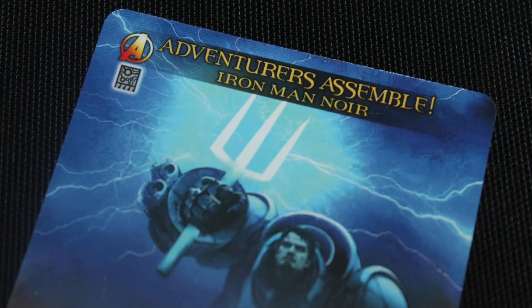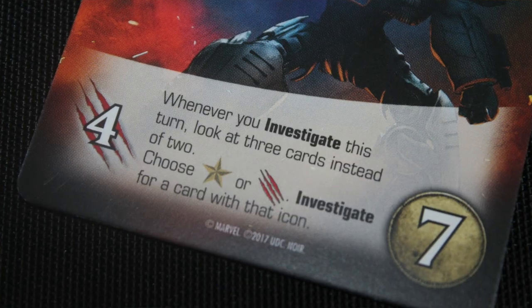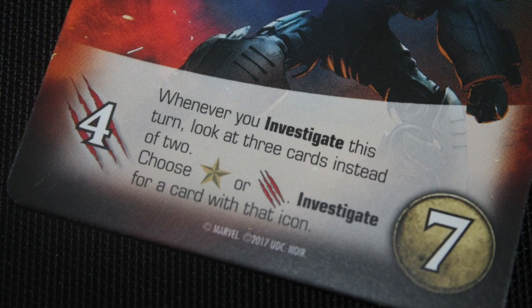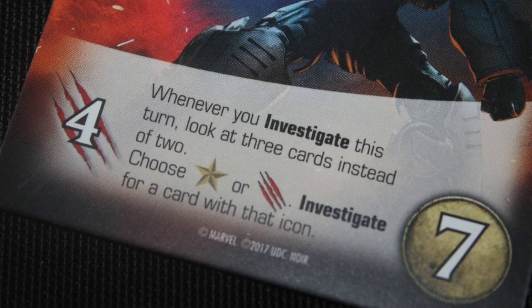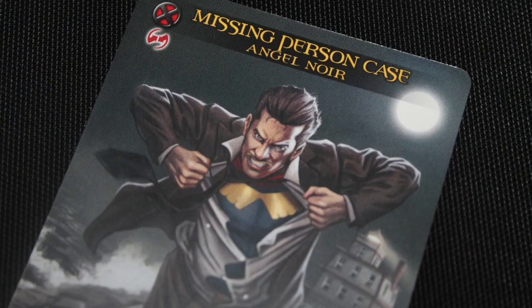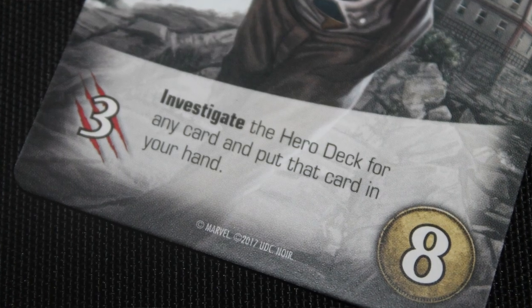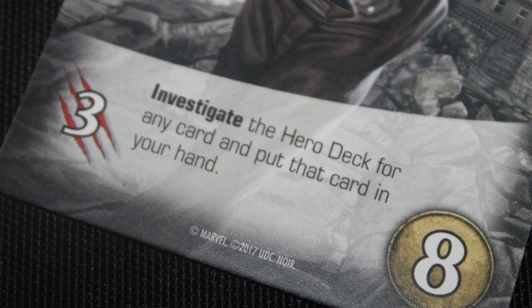Iron Man's powerful card is Adventurer's Assemble. It reads: whenever you investigate this turn, look at three cards instead of two. You choose a recruit or an attack, and you investigate for a card with that icon. On top of that, it's already got four strength, so it's a pretty powerful card as it is. Angel's Missing Person Case has three attack and allows you to investigate the hero deck for any card and put that card in your hand — that one is incredibly powerful.